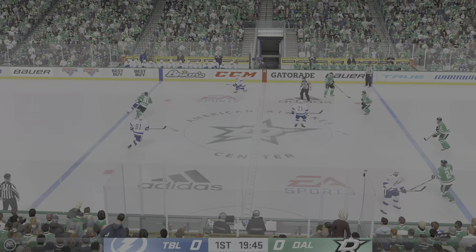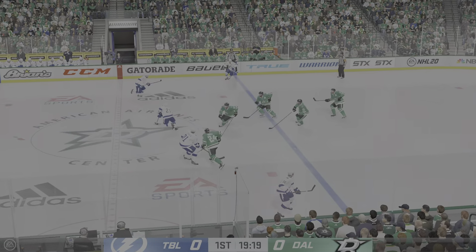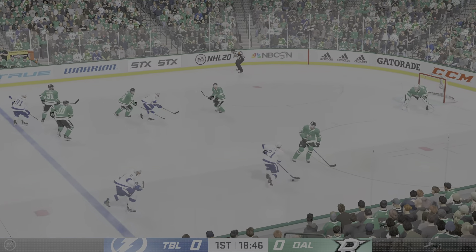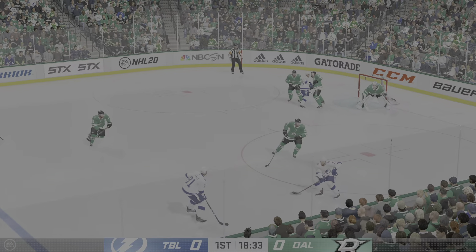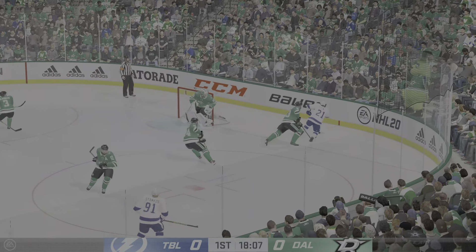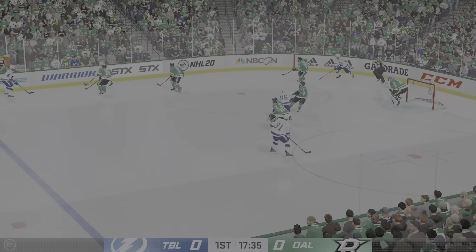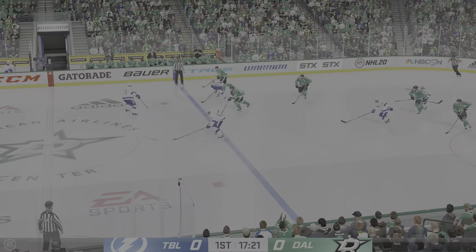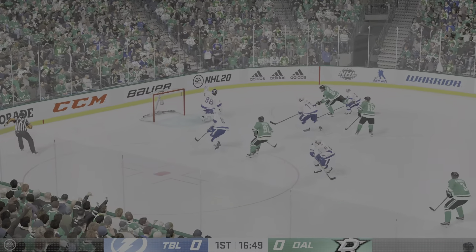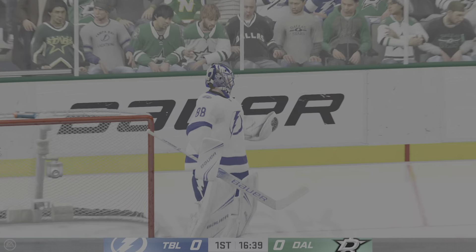The Lightning have established possession here early as they win the draw. Tosses it to point, moves it quickly over to Stamkos. Tampa Bay is ready to go on the attack. Centering pass! Huge play in his own end to come up with the puck. Quick pass to Sagan. Oh, how you doing the double G?